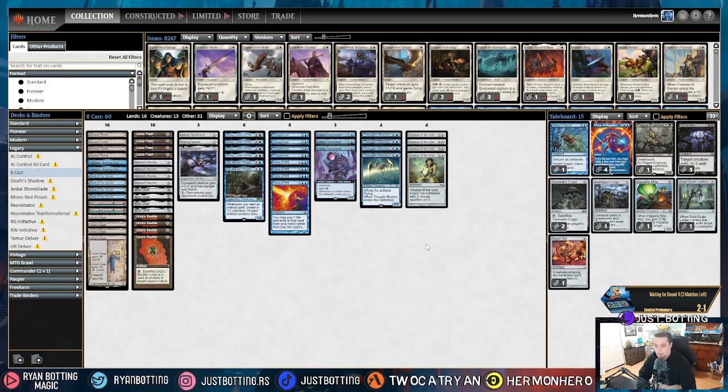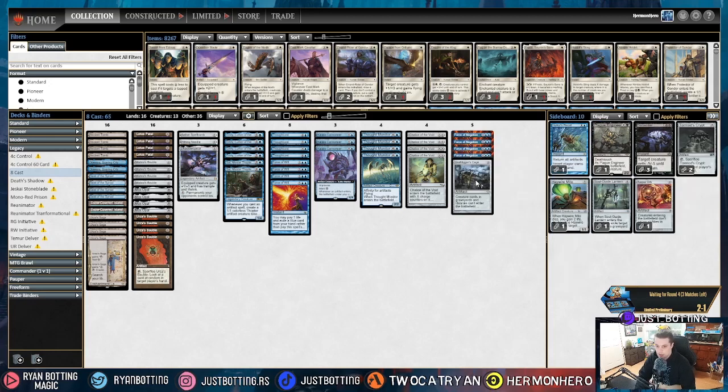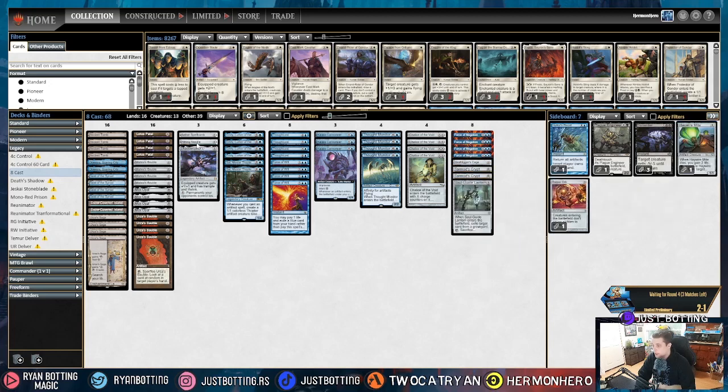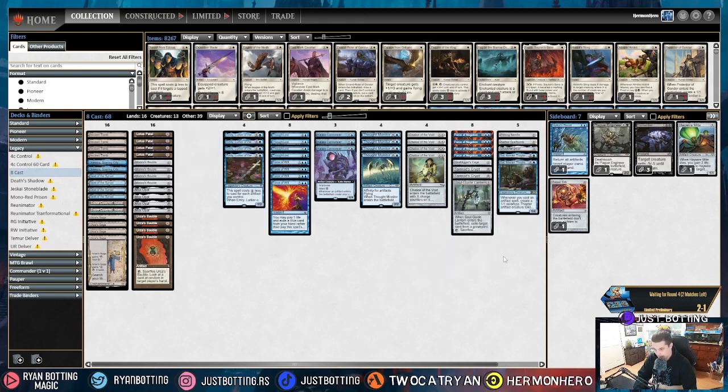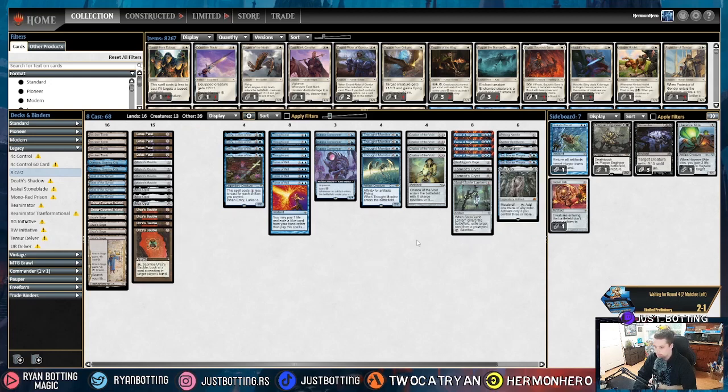The third most popular deck in Legacy at the moment is Reanimator. We're going to treat Reanimator similar to Cephalid Breakfast, where stopping the combo is the most important thing. We're bringing in four Force of Negation, Grafdigger's Cage, Tormod's Crypts, and Soul Guide Lantern. We're bringing out Pithing Needle — the only thing you could name is like Griselbrand and that's not very good. We're bringing out Aether Spellbomb, Shadowspear — again, super similar to Cephalid Breakfast. We're bringing out two Sai, a Mox Opal, and a small handful of Urza's Baubles. And this is how you sideboard against Reanimator.